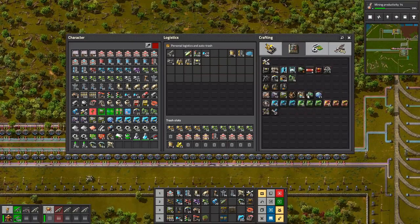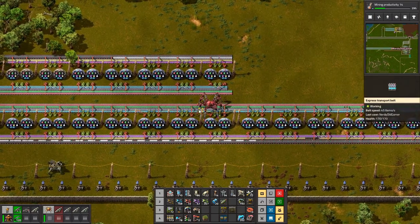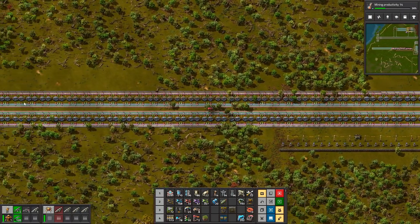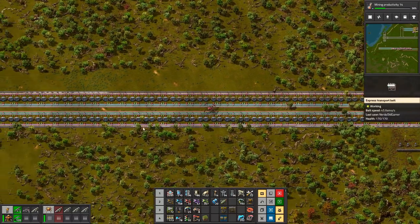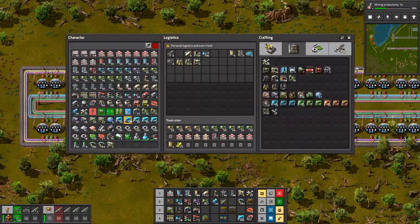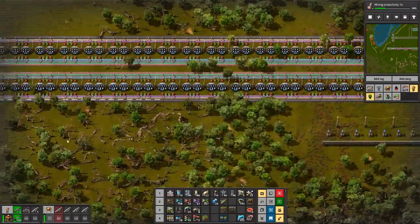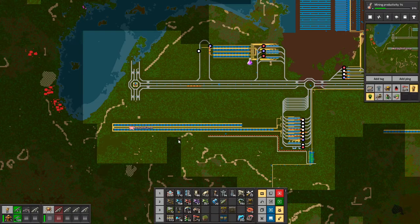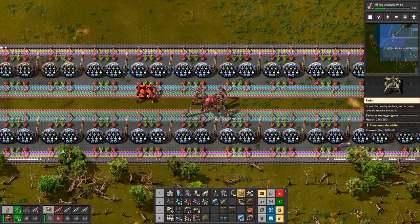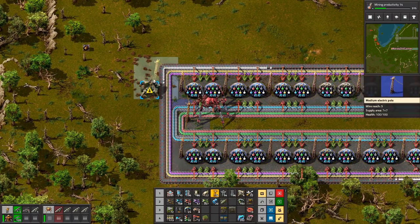I have the ability to make some more labs. I also added a second row of labs here, so that is quite a lot of labs that we have now that can do research for us. Our radar coverage is actually good enough — maybe not, because I'm here. Let's just put a radar down somewhere, I guess here, and give it some power.